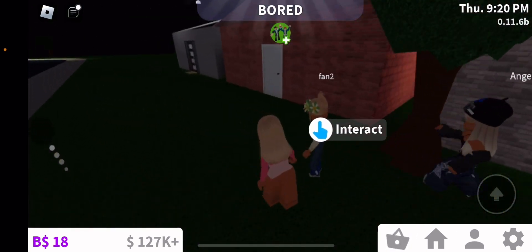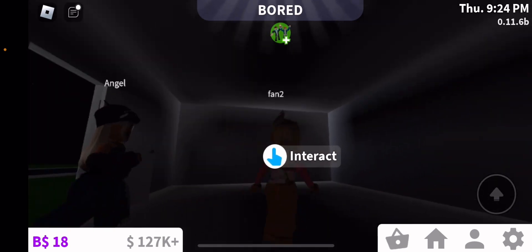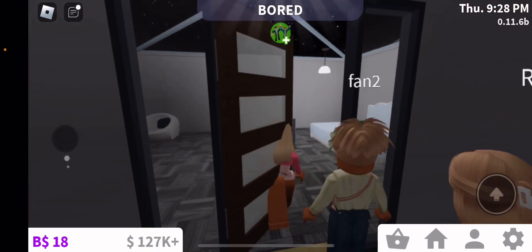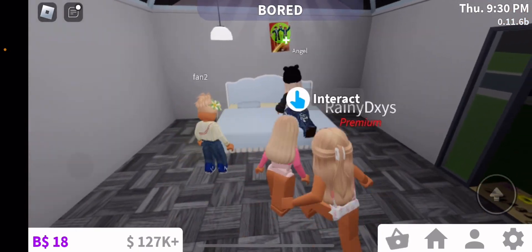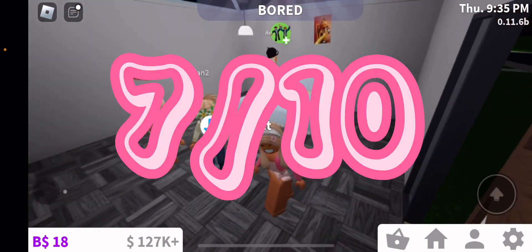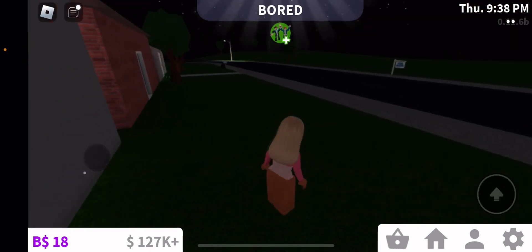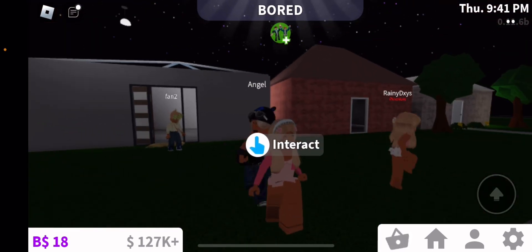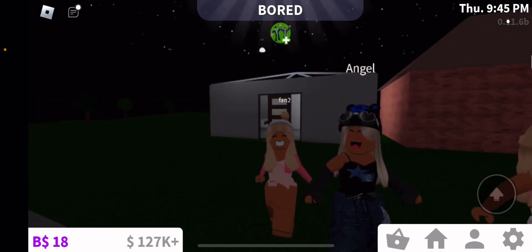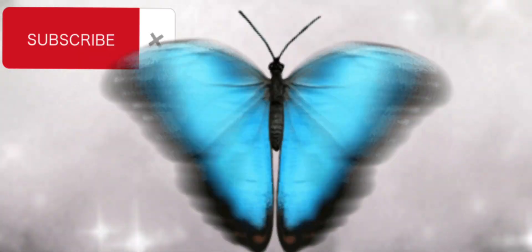Now we're gonna check out Rainy's — she didn't get to finish but that's okay. Her exterior looks pretty good though. I give that a five out of ten. This one is Angel's — I love the bed and the walls, they're pretty plain. I also love the door and the welcome mat. I'll give this a seven out of ten. Overall they all did a really amazing job. Maybe next time I'll give them a bit more time. Make sure to subscribe, like, and share! Comment how your day was. Bye guys!